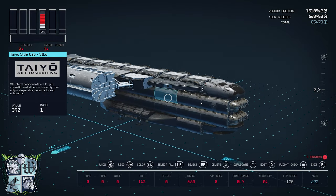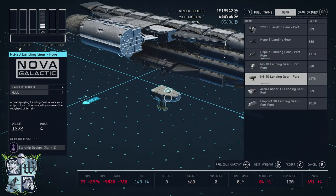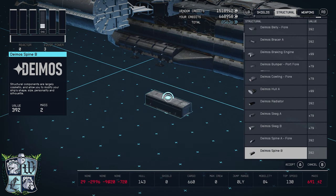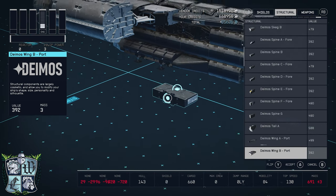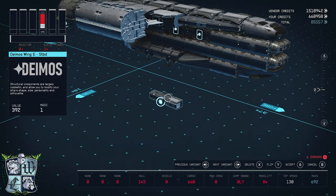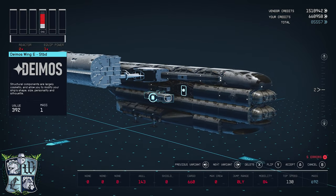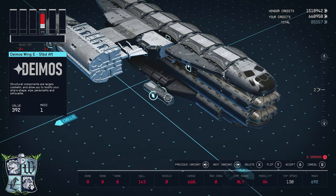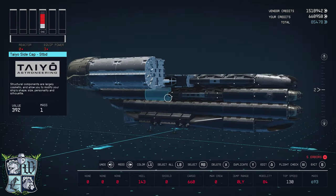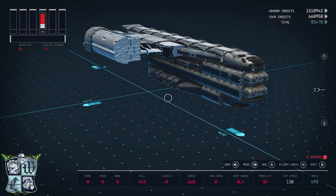To break things up visually and create a little visual interest, I'll come to the structure tab and choose this tiny Deimos wing E, put it there, copy and flip it the other way. That just breaks things up so it doesn't look all samey on the side.